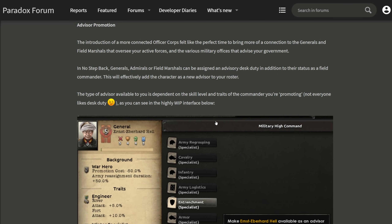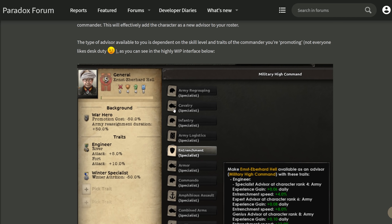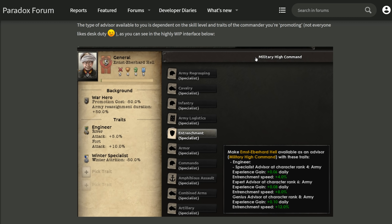Because army high command is the theme of this dev diary, we could not leave the generals and field marshals behind. There will be more interactions with your generals moving forward. Take the example of Ernst Eberhard Hell — you can assign the man to desk duty. There will be an option to turn field command generals into advisors and add them to your military high command. I don't know if this takes them out of the field entirely or if it's dual purpose. Either way, this is a very big change. Depending on what traits the general has picked up and what rank he is, when you shove him in an office he'll provide certain bonuses to the entire army. You'll have to make difficult choices: do I want my entire army to have this buff, or do I want this guy in the field? Very much looking forward to this.